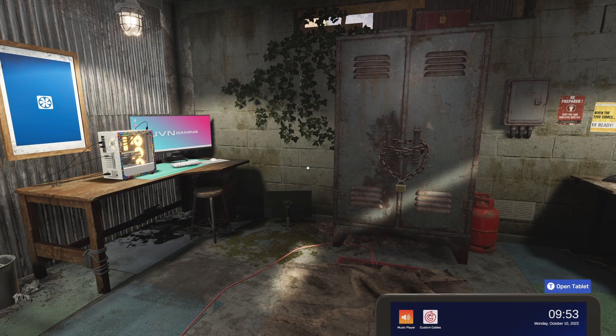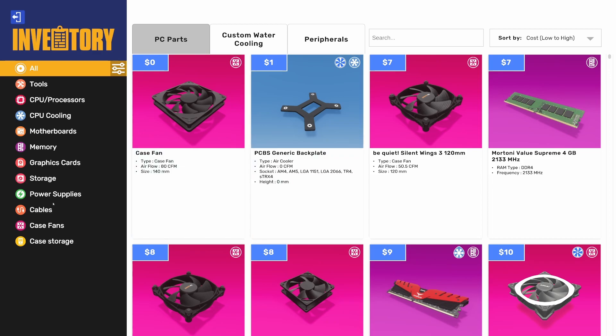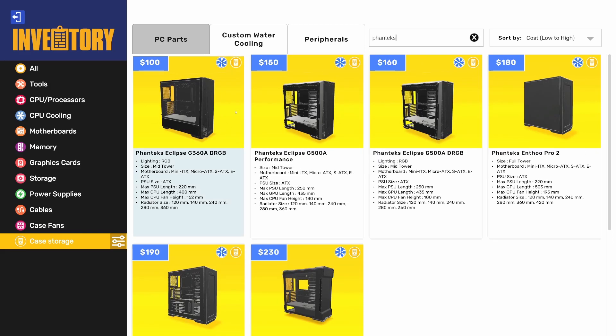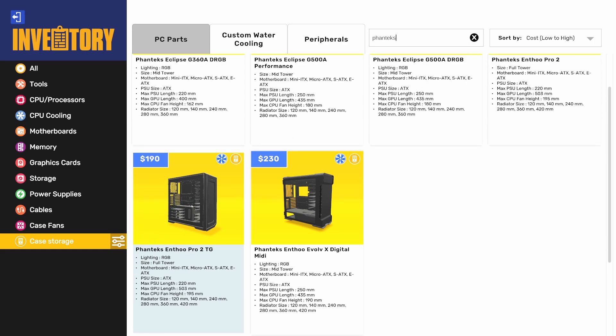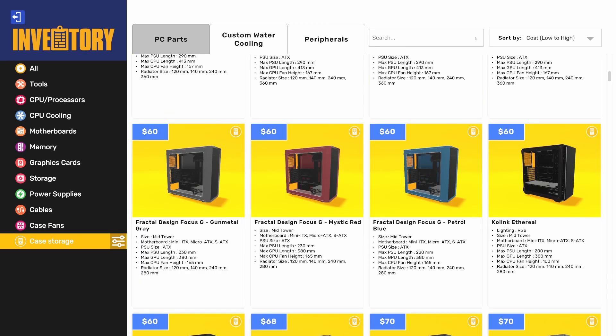We've got a new case partner in this build: Phanteks. They previously had some cases in PC Building Simulator 1. Now we've got some new cases from Phanteks as a partner, including their Nthü Pro 2, the Eclipse G500A — a couple versions of that — the G360A, and the Evolve X. The Evolve X is only in the tower. The Nthü Pro is a full tower, which I believe was the one on the start screen.